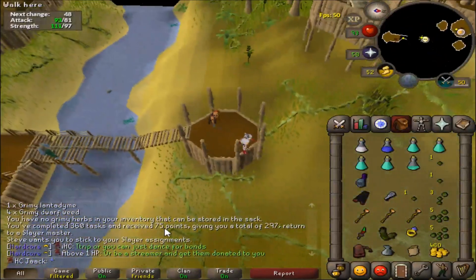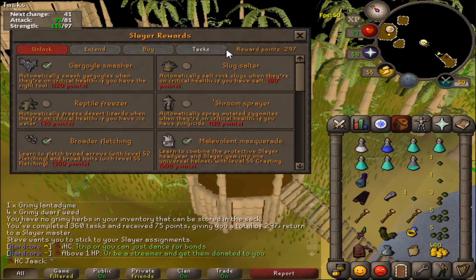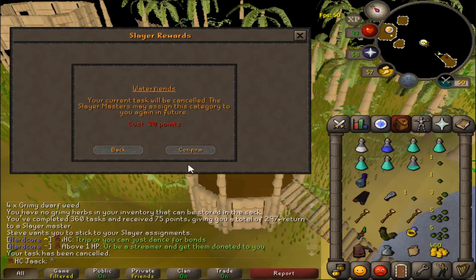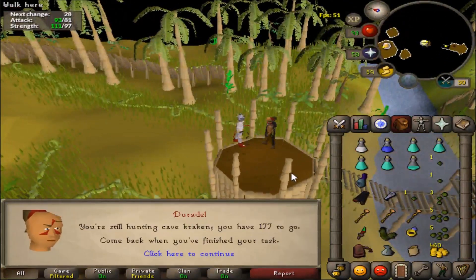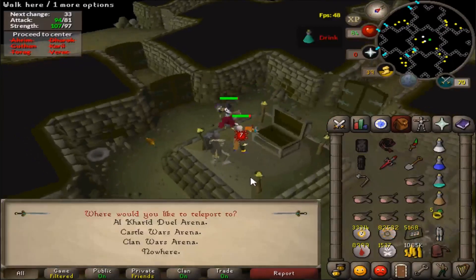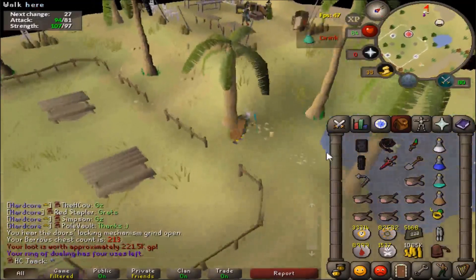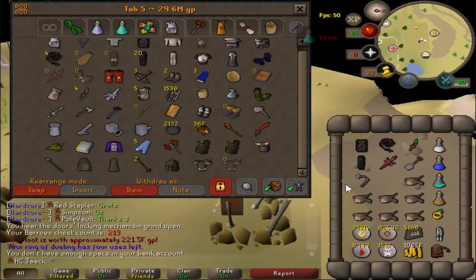360th task in a row complete — 75 points added, almost 300 now. Spiritual Creatures — definitely getting cancelled. Kraken task — let's see if we can get the tentacle. Verac's Flail! I don't think I have that — another Verac's item, very nice indeed. I'm going to need that in the future for Venenatis and Callisto. It's not a duplicate, and I'm out of bank space as usual.